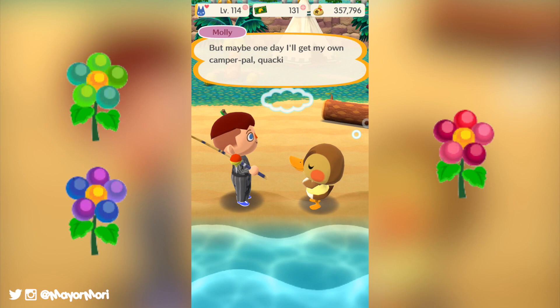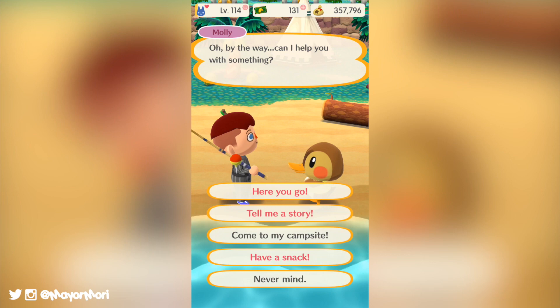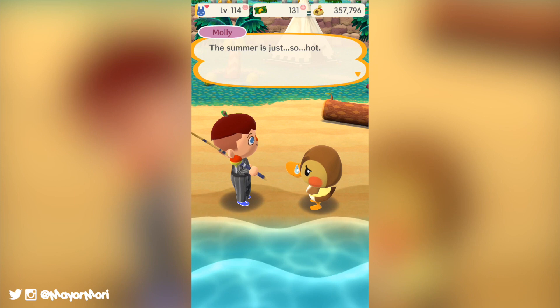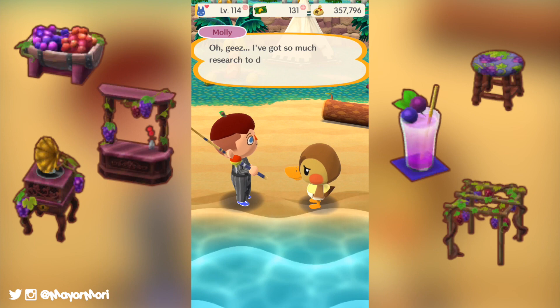The prizes and rewards don't stop there. Brewster will be more than happy to reward us every time we catch a bunch of creatures with some awesome grape-themed furniture and clothing items. Some of the furniture items include the Barrel of Grapes, the Purple Vineyard Stool, the Vineyard Counter, the Grape Juice, the Vineyard Phonograph, the Ripe Vineyard Trellis and the Purple Vineyard Table. Some of the clothing items up for grabs include the Vineyard Beret, the Purple Vineyard Vest, and finally Brewster's Uniform, which is really awesome.